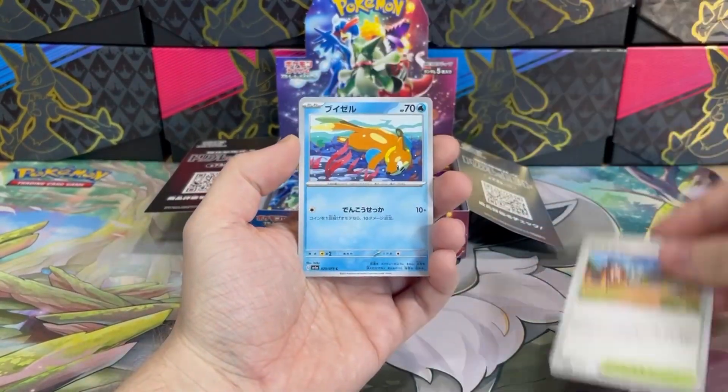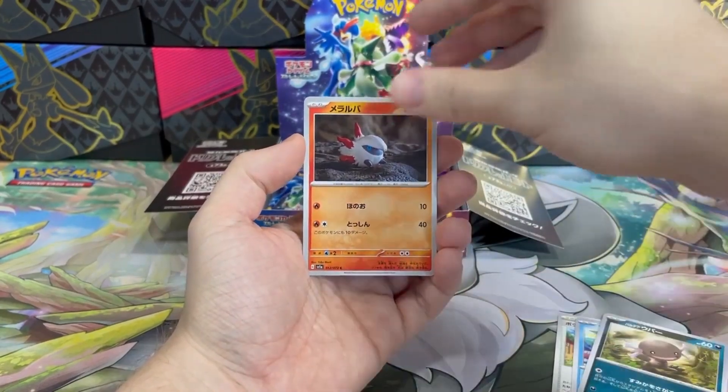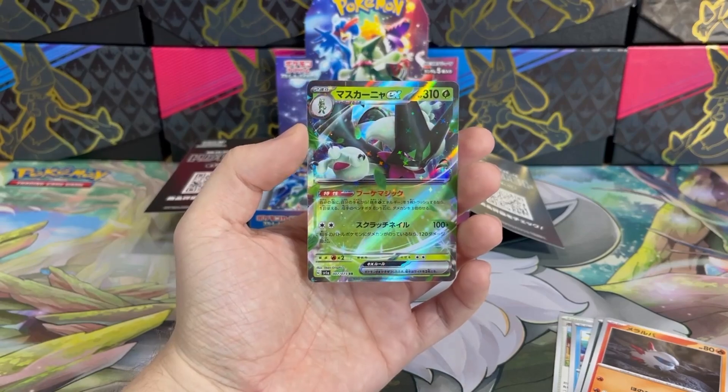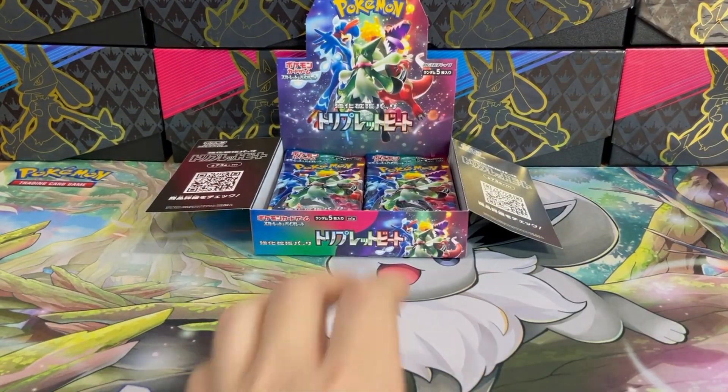I guess it's Artazon, Flittle, Wooper, Larvesta, and wow — beautiful Meoscarada EX. The second EX starter — that's so dope. One more left to pull, I hope it will be Quaquaval.